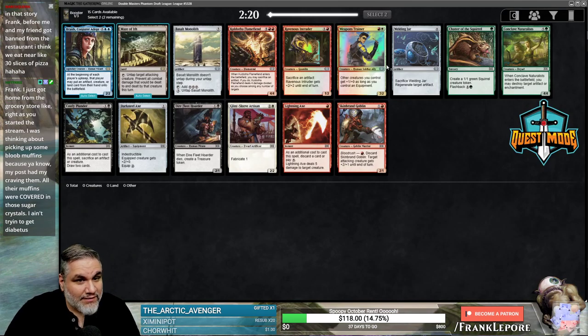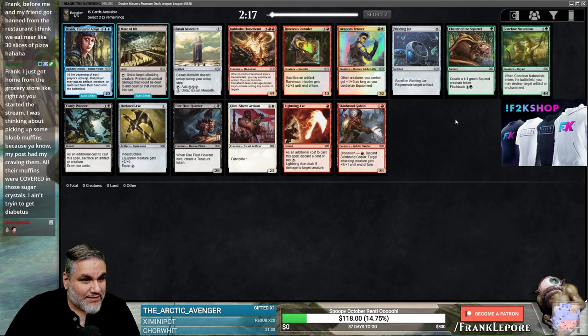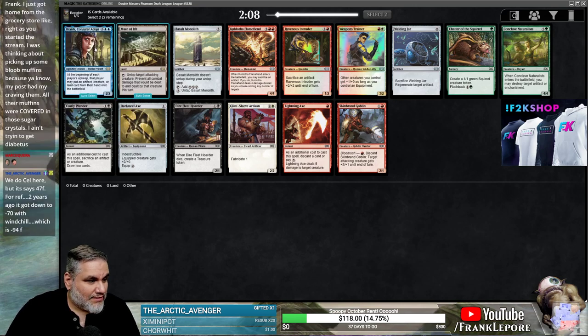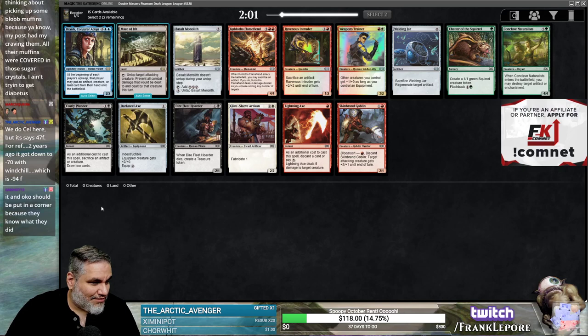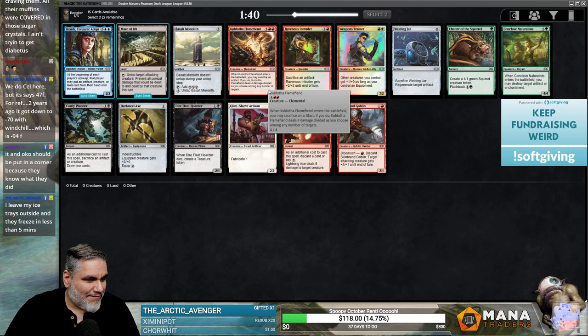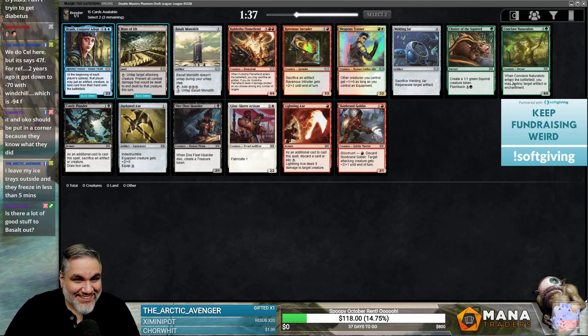All right, we are in it to win it. And Mazavith and Braids are our rares. It's not very good. 47 Fahrenheit two years ago, down to negative 70 wind chill, negative 94 degrees — that's something right there. I figure you're so far north that it's like, good lord man, how can it not be cold? I leave my ice trays outside and they freeze in less than five minutes.